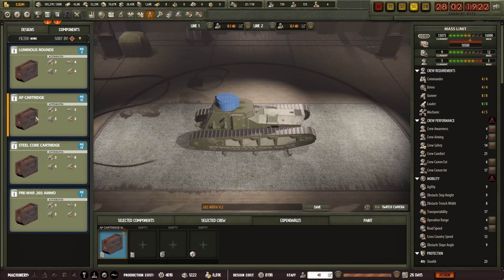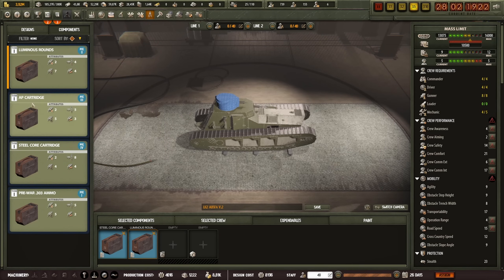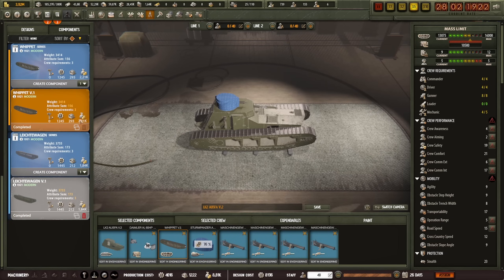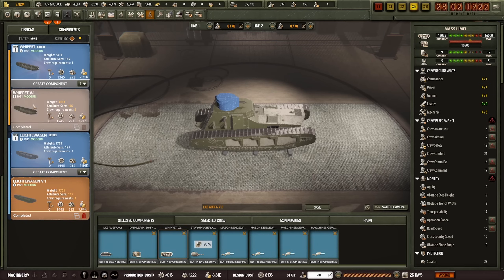Regarding expendables, we're going to go with steel core cartridges — give them the best firepower. I can also add luminous rounds. I'm supposing these are tracer rounds of sorts, but I'm not sure. For fuel, we're going to go with aviation fuel and crude oil. So that is the LK2. Hold on — can I still remove this and put this back? No — it's now too heavy. The stuff I've put on there is too heavy relative to what I wanted. So we're still waiting for this thing to complete, and then we should be able to build it.